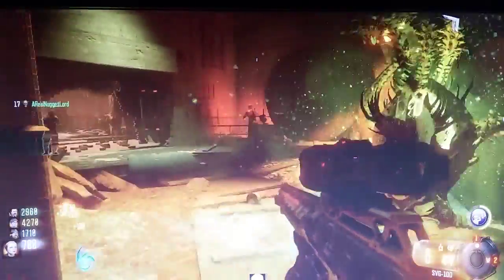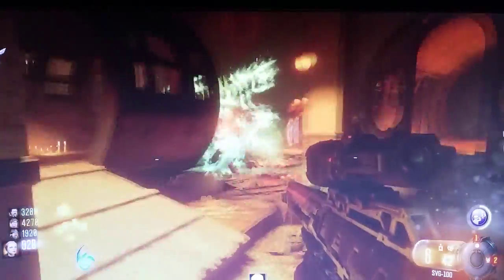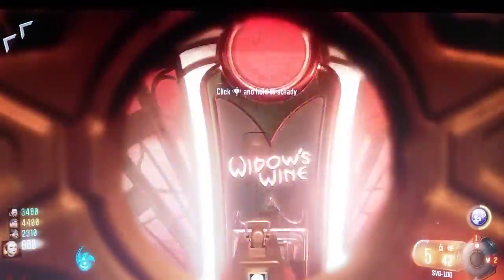Alright YouTube, so we are back. The first thing to getting this achievement is you are going to need the perk Widow's Wine, which is the brand new perk in Shadows of Evil. It is located right here, right next to the pack-a-punch ritual. As you can see it says Widow's Wine right there.